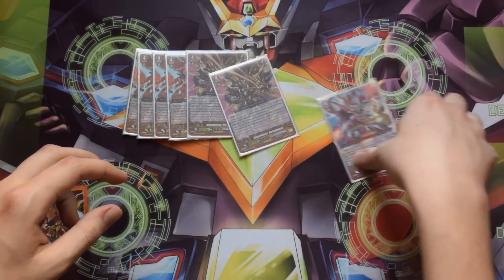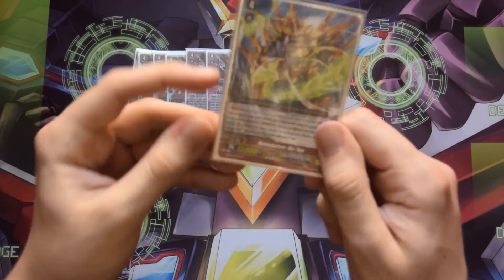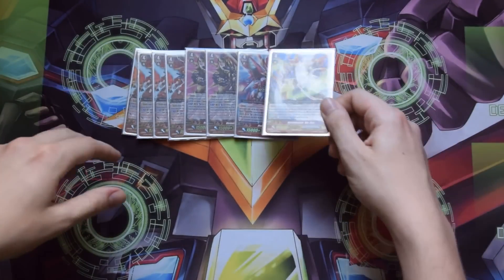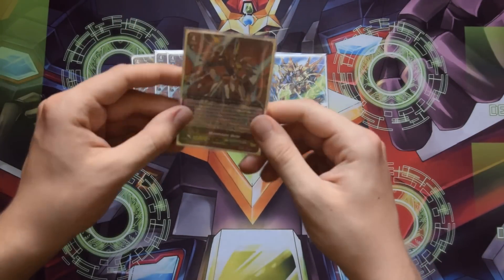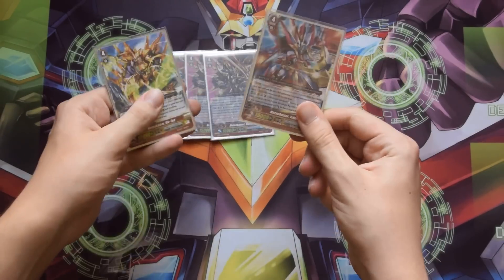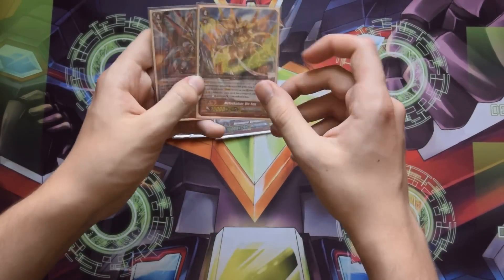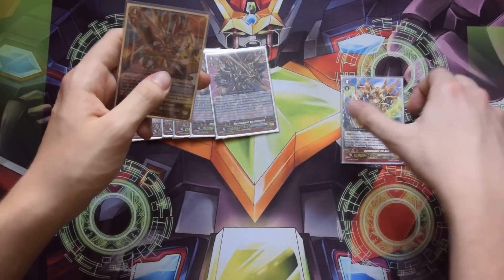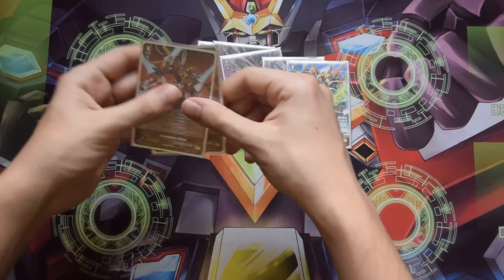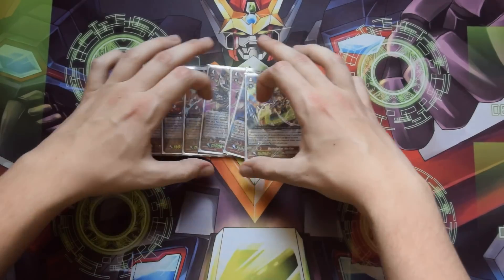I see a lot of people not playing Tribe Brute and I question why — it's a very good stride for field control. The final stride is Vic-10, which you usually go into first. Vic-10's skill is when its attack hits a vanguard, you stand one of your rearguards and give it plus 5k — basically Victor's normal skill without the GB3. It's good for a first stride. If you're up against something with a pesky rearguard you go into Tribe Brute; otherwise you go into Vic-10 for pressure. After your first stride you go into Victor, then another Victor or Victo Plasma.